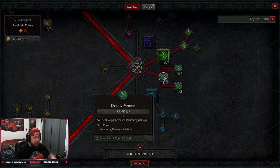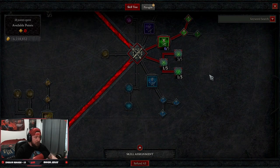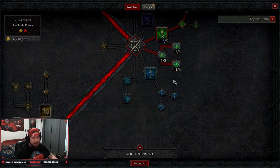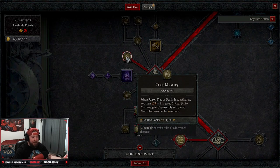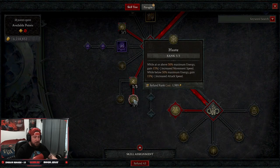We grab Deadly Venom for more damage against poisoned enemies, and Debilitating Toxins so monsters deal less damage while they're poisoned. Then we get increased attack speed against enemies that are poisoned. We aren't taking any ultimate skills, but we grab Trap Mastery — when Poison Trap or Death Trap activates, we get increased critical strike chance against vulnerable and crowd-controlled enemies for four seconds. One point into Adrenaline Rush for energy regen.